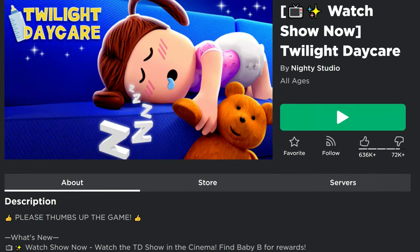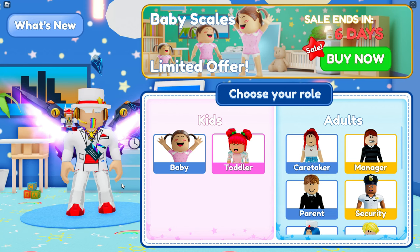The baby bottle is a waist item — it sort of sits next to your pocket. The game here is Twilight Daycare. You guys have probably been here in the past. I've got the link in the description to the video.